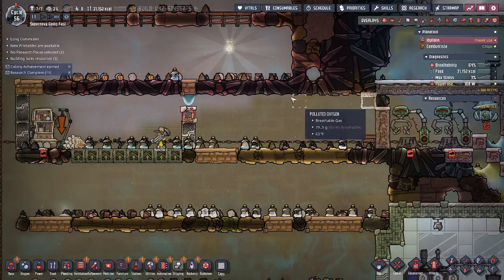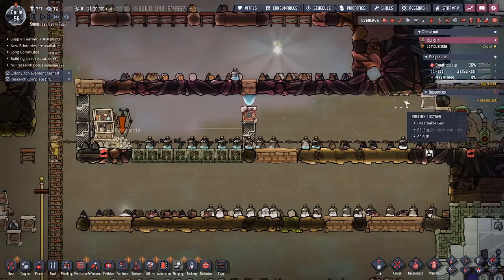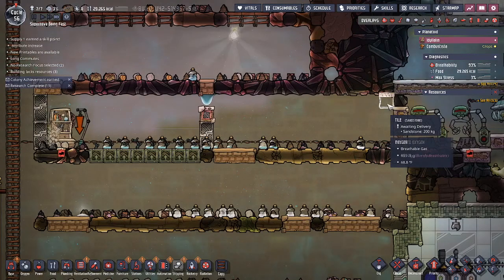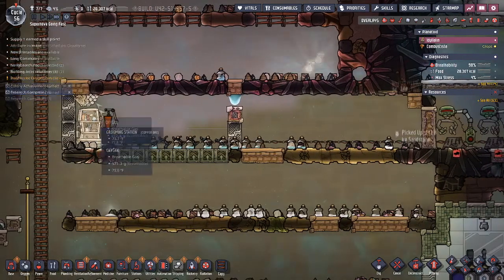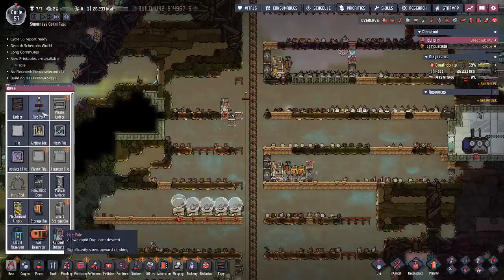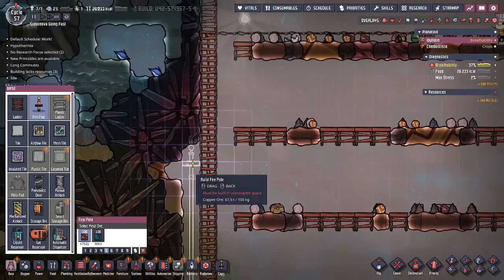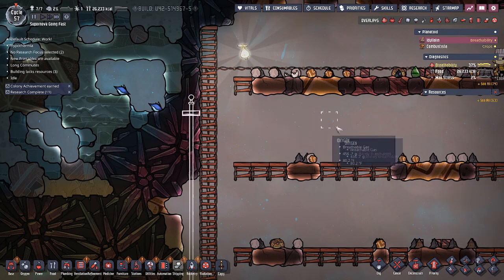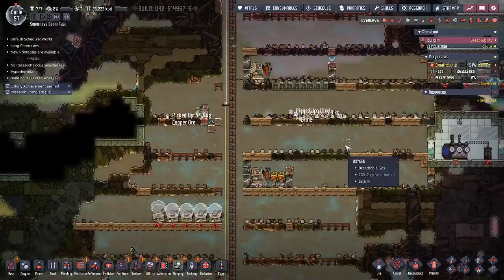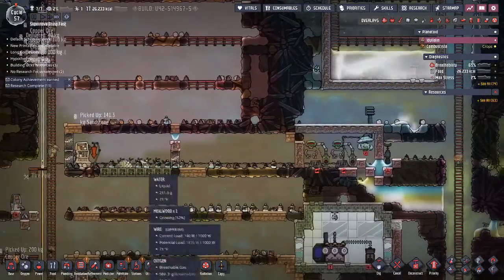Now, normally they can pass through water, but the drecko will not go past this water droplet right here. So he'll be confined to our little space, which makes the grooming station much, much easier for our duplicant — they don't have to call him all the way across. We haven't even put down our tile up here yet, so let's put down the tile. And as soon as you put down that tile, it will be a ranch. Now it should start to service this. We're also going to extend this up here so our duplicants can slide from farther up, and this is going to be a nice ranching station.